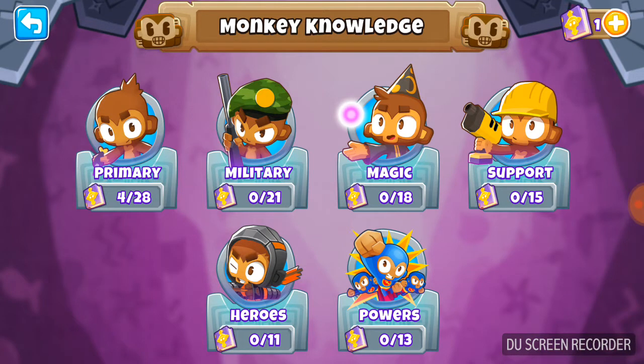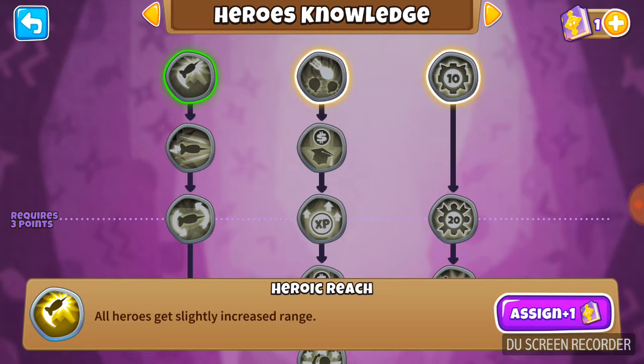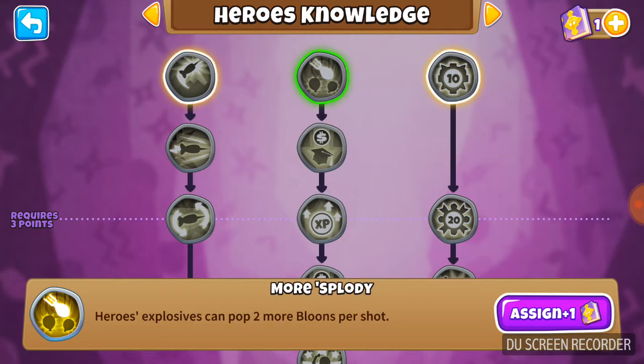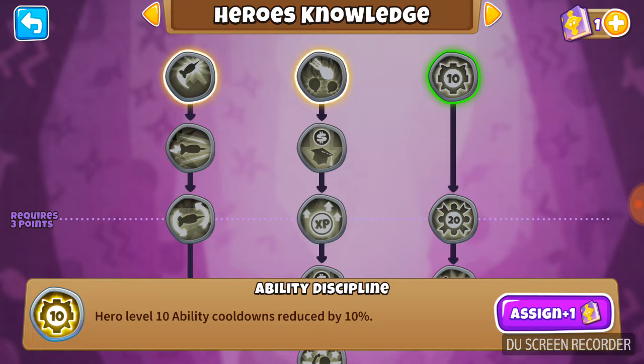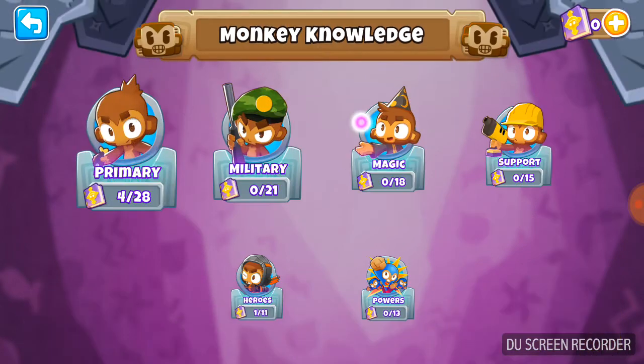Let's go back. I can upgrade any of these. I'm going to upgrade my heroes. All heroes get slightly increased range. Heroes' explosives can pop two more bloons per shot. Hero level 10% ability - I'm probably going to go for the slightly increased range. And now I'm going to show you the new maps.